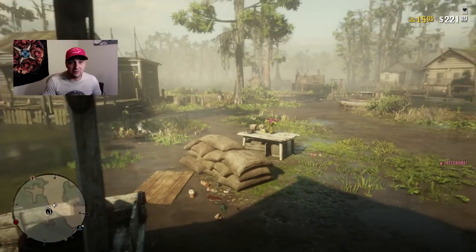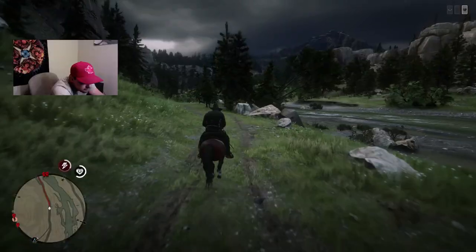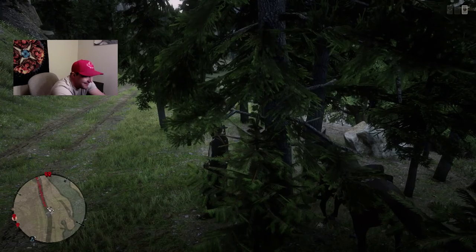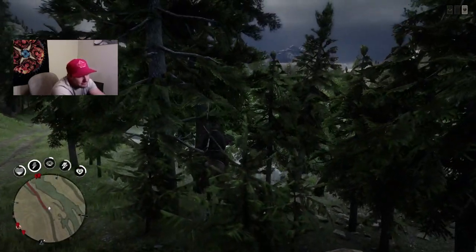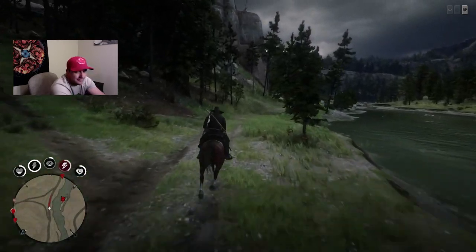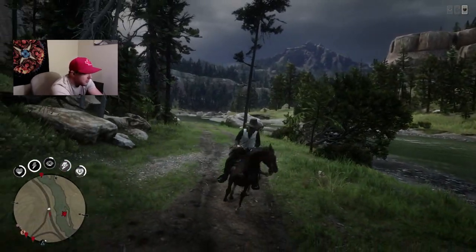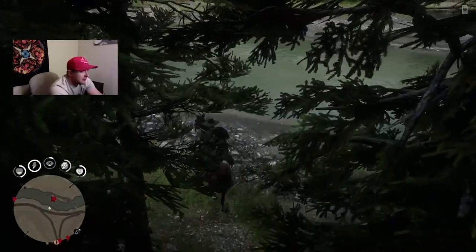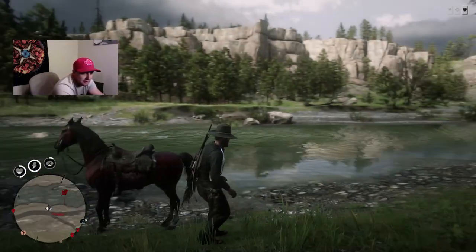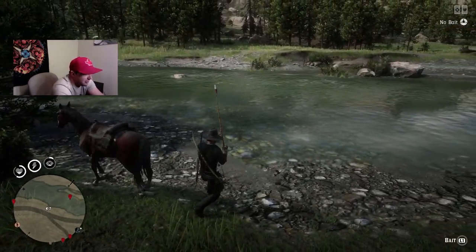Let's go throw this thing into some water at one of my favorite fishing spots and we'll see this thing in action. Alright guys, we've made it to where we want to be. I've got a couple spots marked out on the map — these are some good fishing spots. Pull out the fishing rod and the fish will start spawning in.